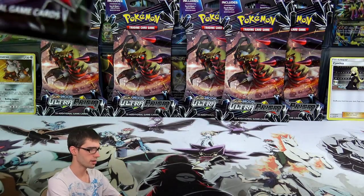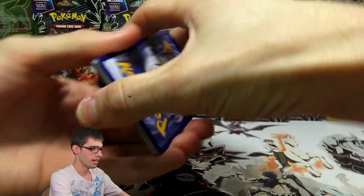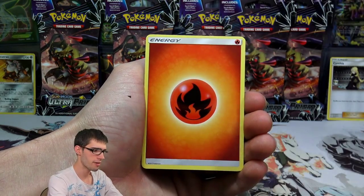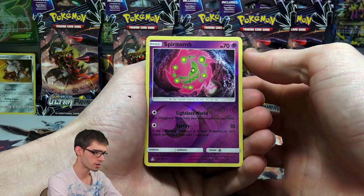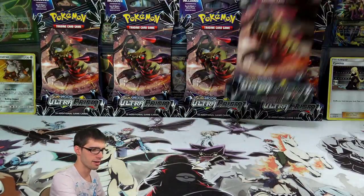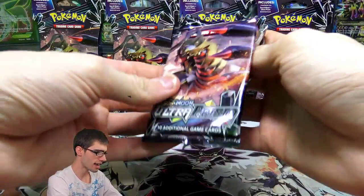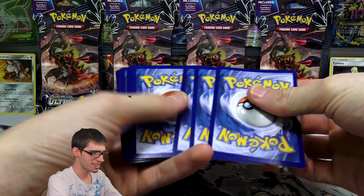Let's crack this next pack open. Inside we have a Drifloon, a Cosmog, an Exeggcute, Lickitung, a Fire Energy, a Monferno, an Acerola, a Shield On, a Spiritomb Reverse Holo, and a Shaymin Regular Rare — 70 HP with Call for Family and Glide. That downgrade from Full Art hype to Regular Rare. We do have pack synchronization here — a Giratina inside the Giratina pack — and we have a wide code inside this pack. This could be it, guys. Could be the gold card, could be a Full Art.